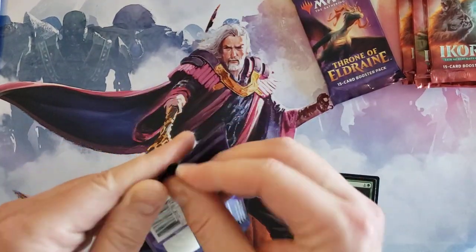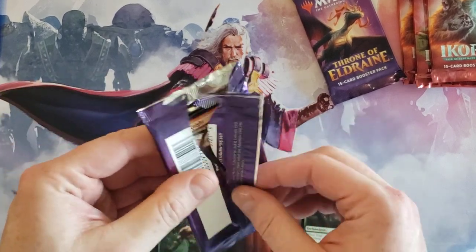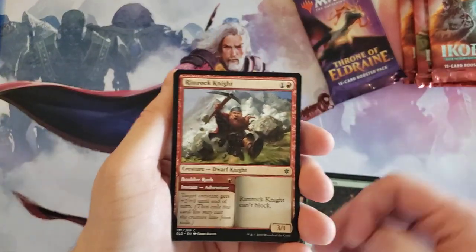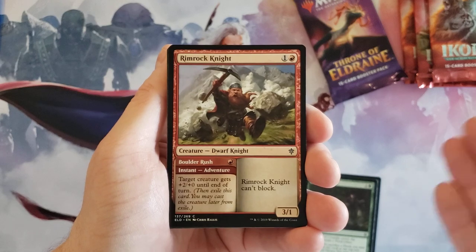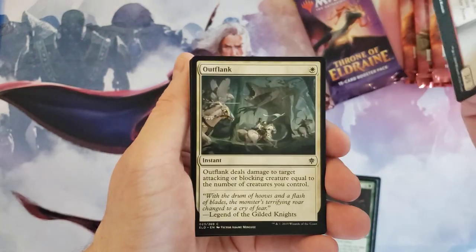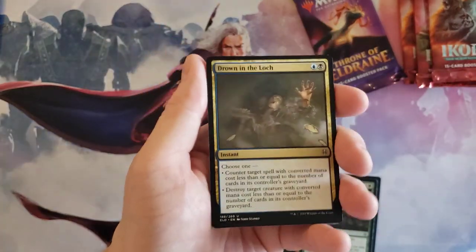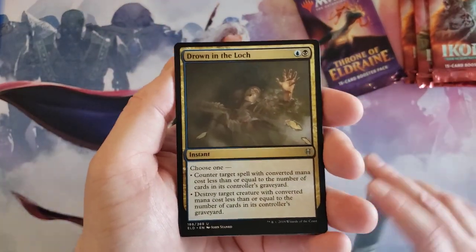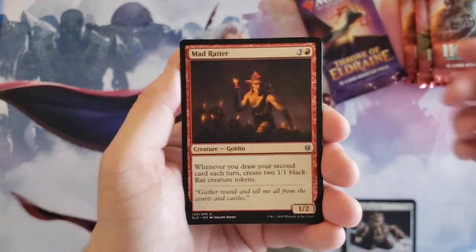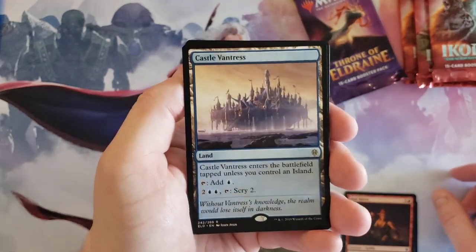This is going to air before the other video — I literally just opened a Throne of Eldraine box yesterday and it was Japanese, so it's kind of weird. The Japanese ones have the rares right in the front, which in some ways I kind of prefer — actually I prefer to have the rares in the back. Drown in the Loch — really nice uncommon. Clockwork Servant, Mad Rider, and Castle Vantress — okay, solid.